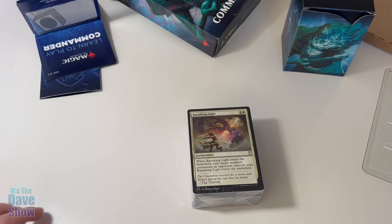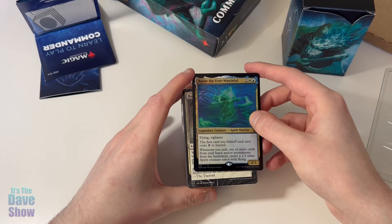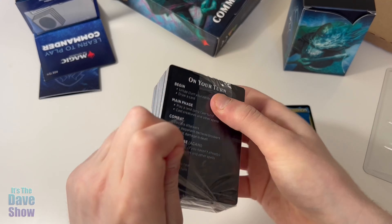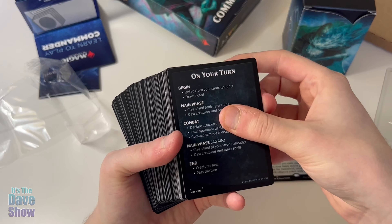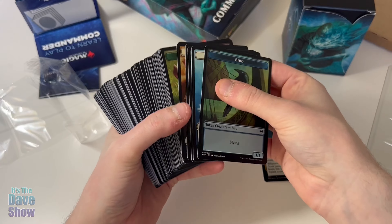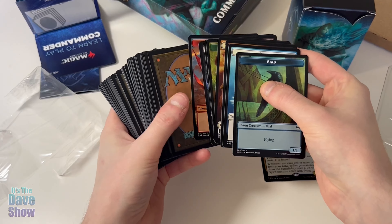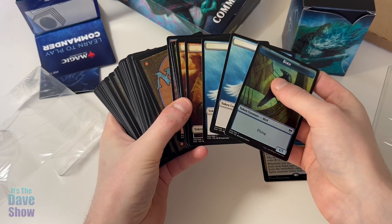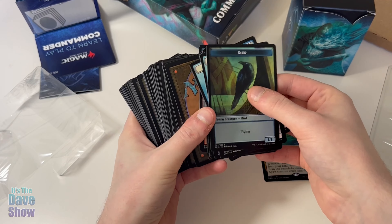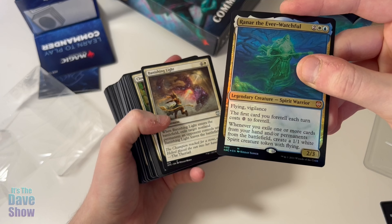Then of course it comes with the pre-constructed 100-card deck along with the commander card. There's a turn card showing things you can do during your turn, and a bunch of tokens — these are all the tokens your deck should need. It does only give you one copy of some of these, so if you make a ton of birds you might need some extras.